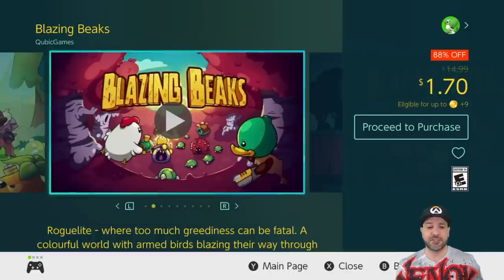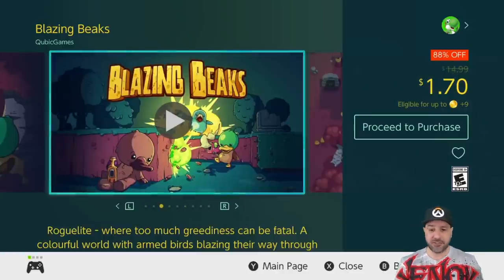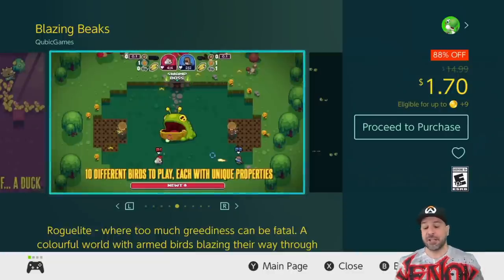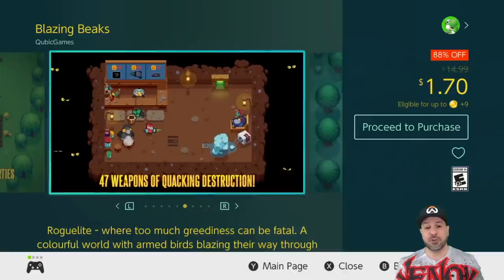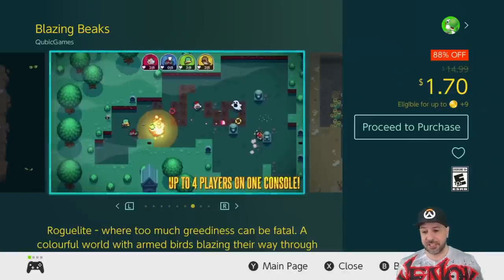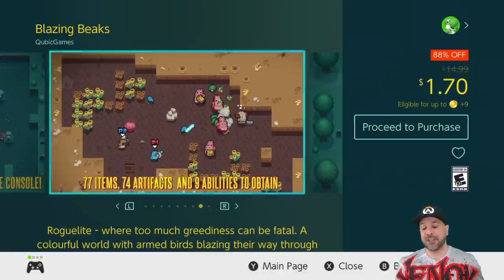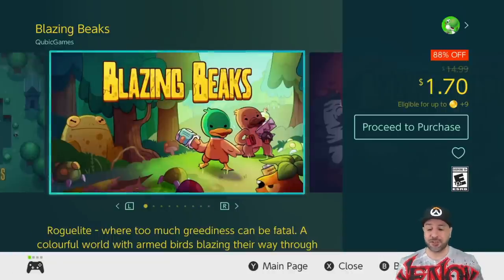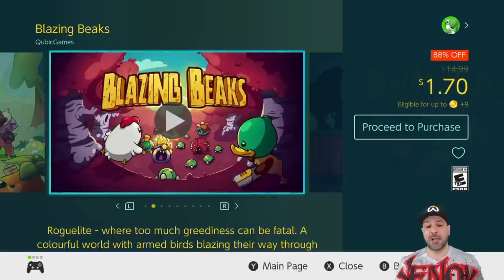The next game comes from the Cubic sale but it's not 17 cents — this one is $1.70, and that is Blazing Beaks. This is another game that made my list every time it was on sale when it was just a little bit more expensive at around two dollars. Blazing Beaks is basically a roguelite twin-stick shooter — tons of fun, tons of replayability, and probably one of the best ways to spend under two dollars on your Nintendo Switch currently. The bosses are tons of fun to fight, so definitely look at picking this up before the sale ends.